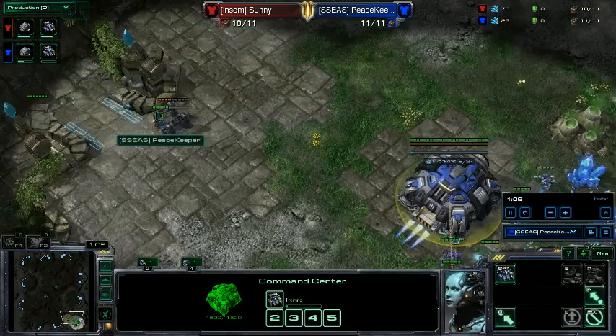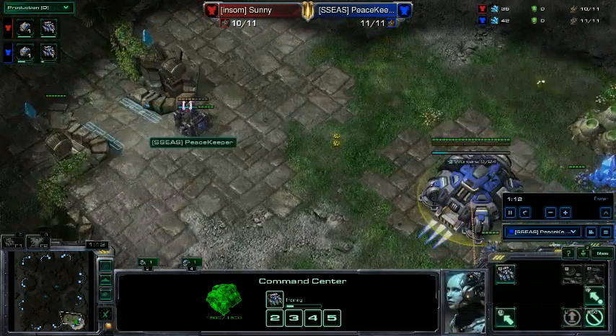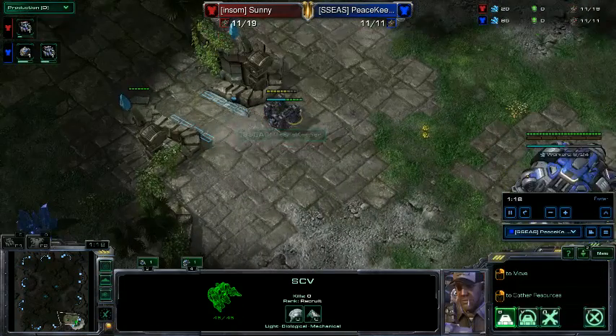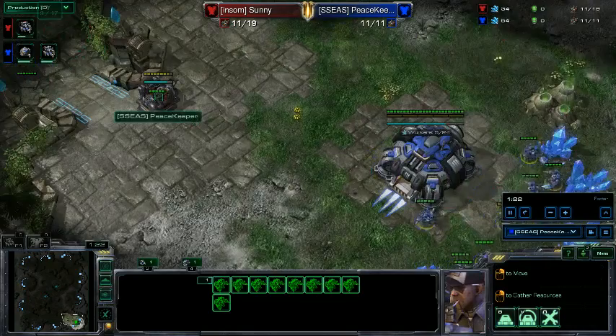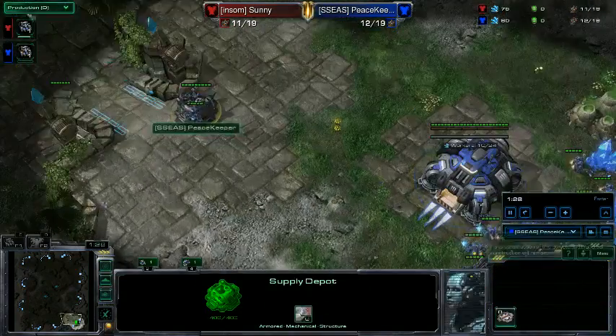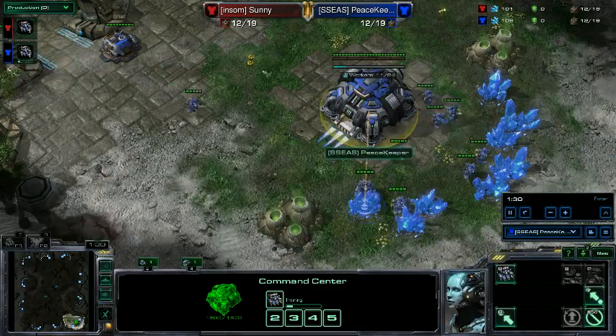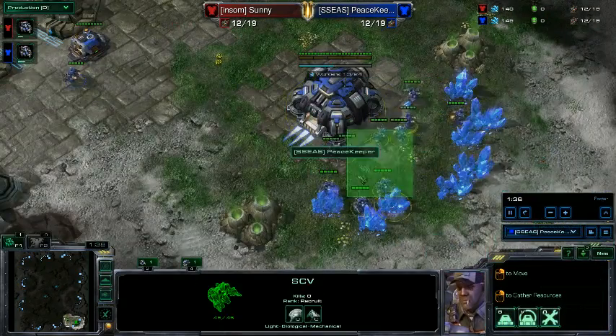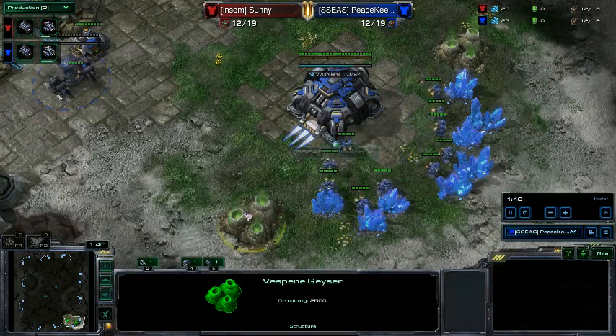My supply depot goes down at a standard time at 10 supply. You get momentarily supply capped after this SCV, but the SCV is supposed to finish your depot right then — yeah, there we go. And I send that same SCV to build my barracks. This is gonna be a 12 barracks into 13 gas.